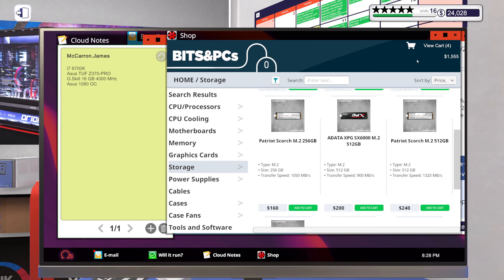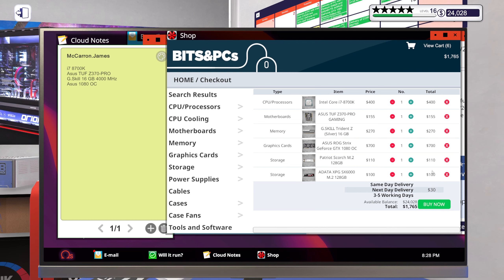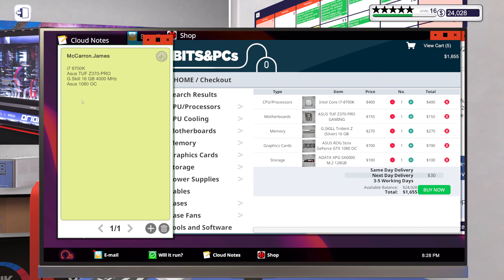I'm actually starting to run a bit low on funds here — we only have less than 500 bucks left, about 475. I'll go with the A-Data M.2 drive. I know it isn't the fastest, but — I guess I clicked the wrong button. M.2, 128 gigabyte.